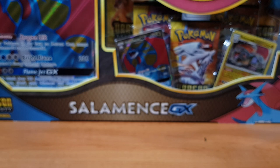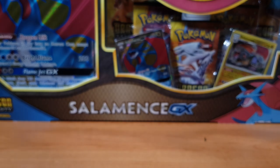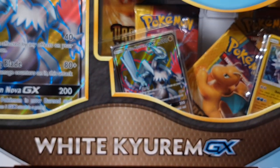Yo, what's going on fam? Richasaurus here bringing you guys another pack opening. Today we're going to be doing the Dragon Majesty series. I bought quite a few Dragon Majesty products as you can see. You can see the Sailor Man's GX box here, but today we're actually going to be opening the White Kyurem GX box.